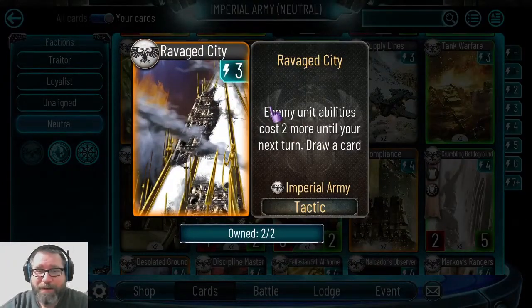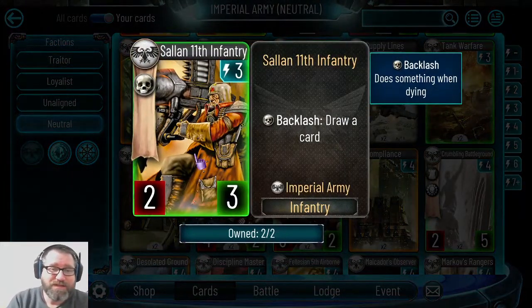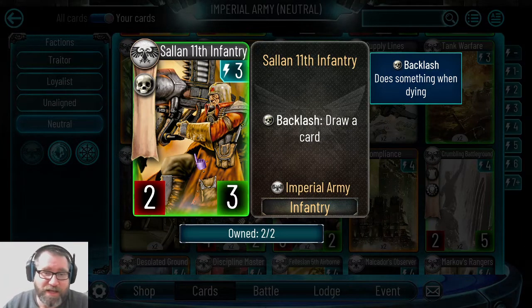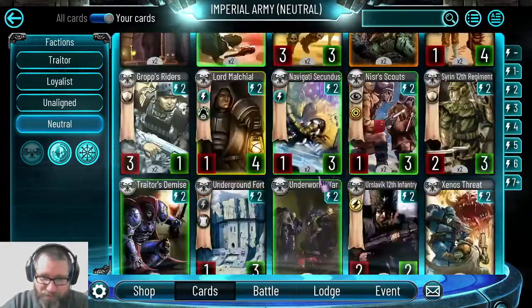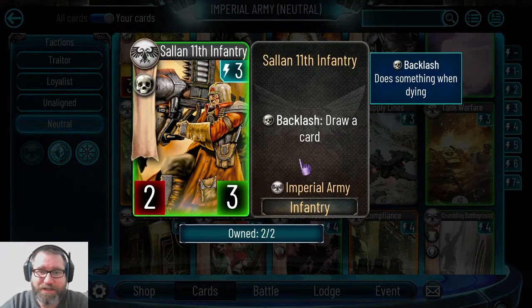Against warlords like Perturabo, playing Ravage City on three energy means he can't use his ability on the four energy turn or fire off anything else. Salad 11th energy troops are straightforward — backlash, draw a card, nothing flashy. They've got a good backlash ability and if you're playing a deck that wants to cycle through and draw a lot of cards, they can help. I have them in my backlash challenge deck and I've seen them in some Lucretia builds that like to dump their hand.